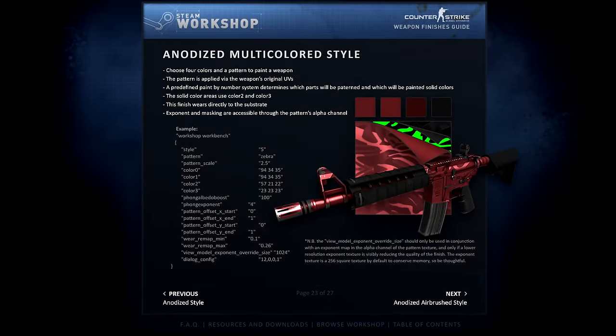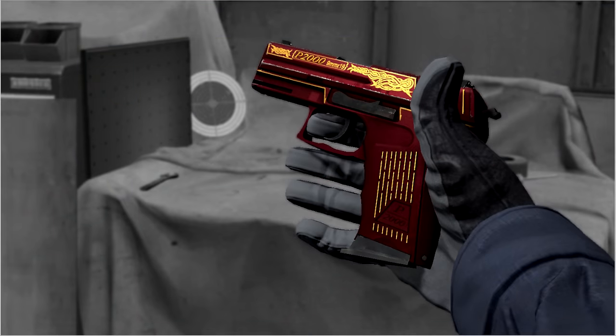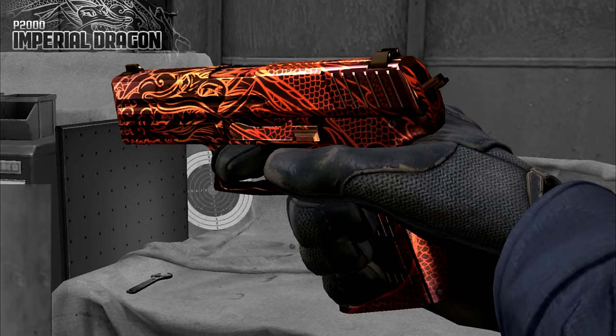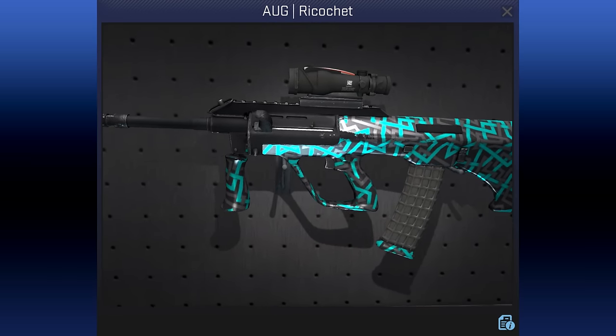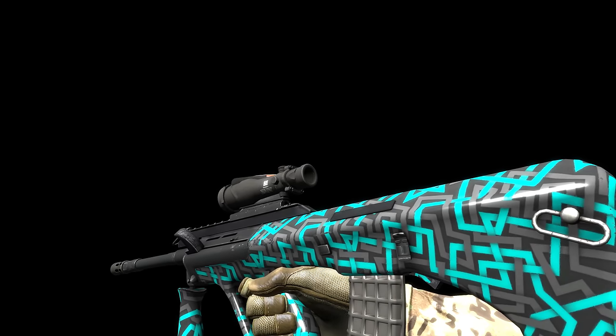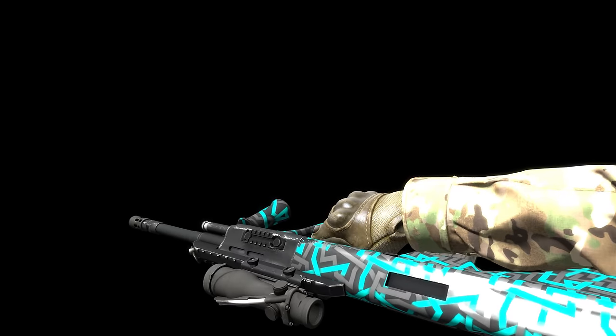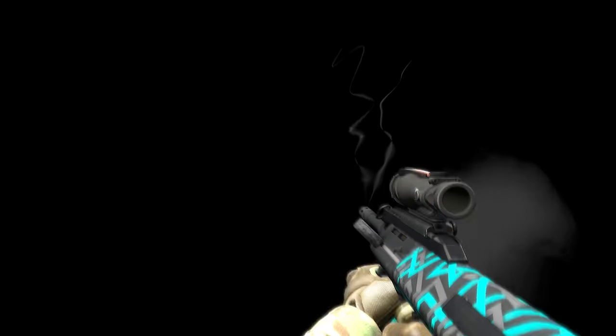He chose the anodised multi-coloured skin style — the same one that Red said was difficult to work with earlier. Ezekiel chose it because there weren't so many submissions of this style. He says that any similarities with the Honey Badger's Imperial Dragon and its name are coincidental, and that he thought Valve would rename them to separate them further. The UMP Ricochet was made by Empty, who said he was just making patterns and figuring out how to make it look good when he settled on this design. This also uses the anodised multi-coloured finish — it's almost as though Valve was trying to choose difficult skin types for this case.